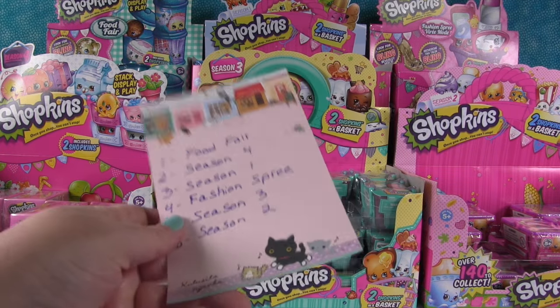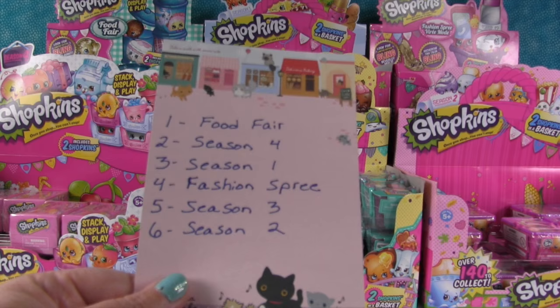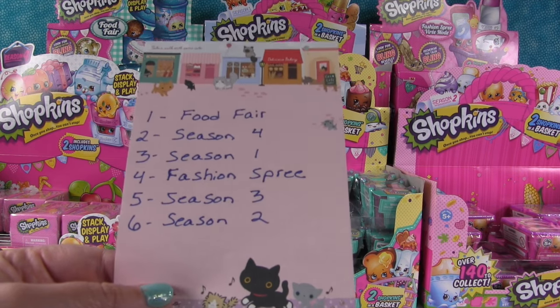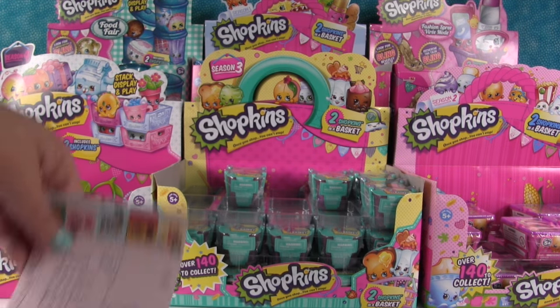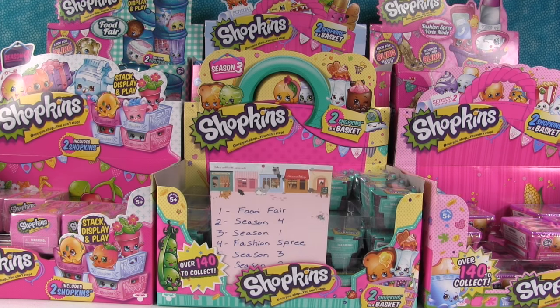We also have a paper in case they haven't seen the dice game before. So what we're gonna do is I'm gonna roll the dice and Shannon's gonna roll the dice, and whatever the dice comes up with, that's what Shopkins product we are gonna open. The fun part is you guys get to vote on who opened better stuff — you can go round by round or wait till the end and vote all at once.